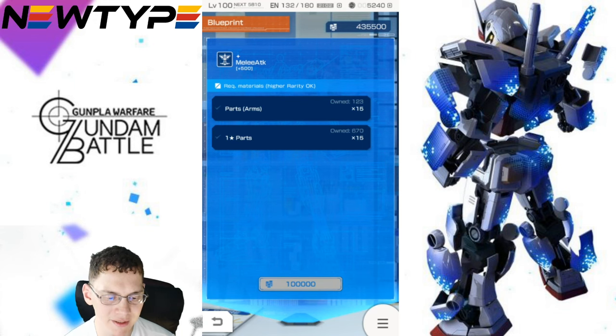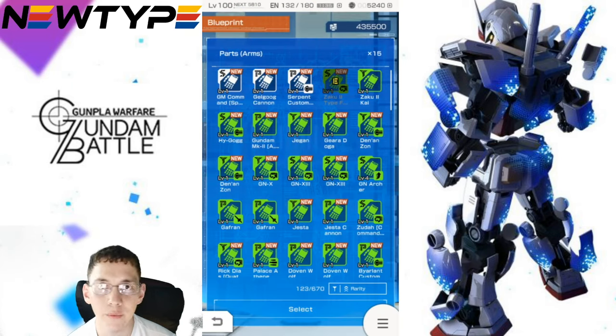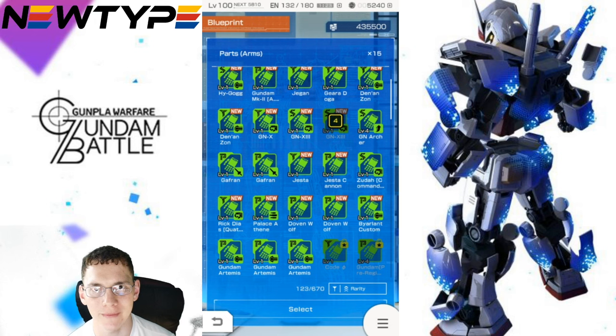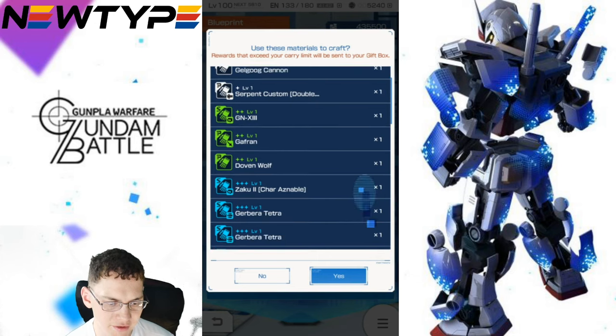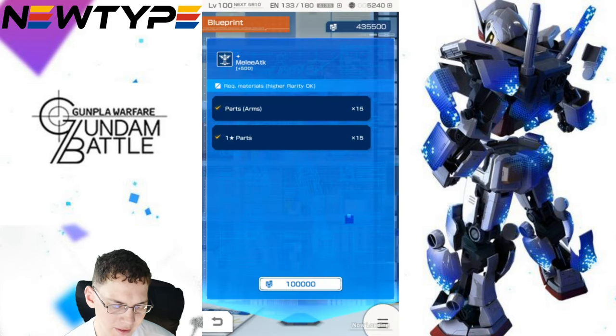In order to craft these blueprints, you're going to need different parts. For the white-tier body, you need 15 arms and 15 one-star parts. Getting 15 arms is a lot — I only have a few since I want to use most of them for analysis videos. But I'll use the extras I do have. I've got 15 arms and 15 one-star parts — now we pay the cost, and it shows everything selected. Sad to be using a lot of Gebera parts, but it is what it is. Crafting complete — we now have our one body part.